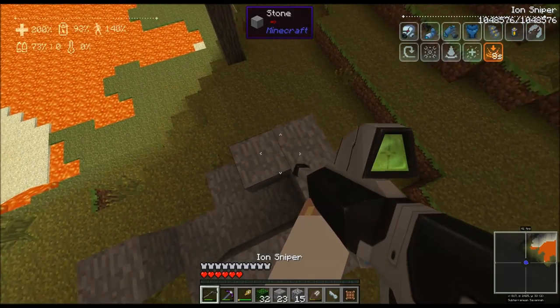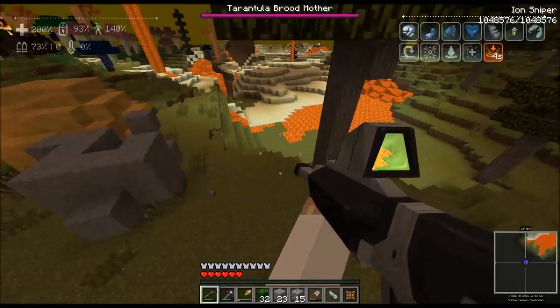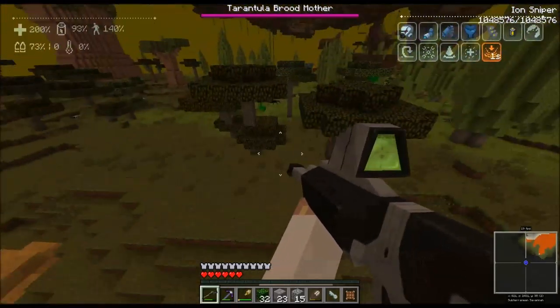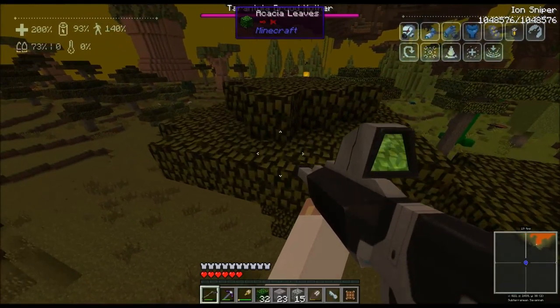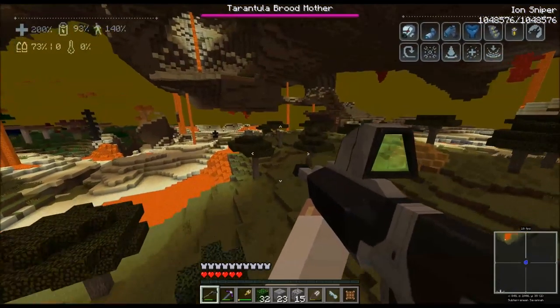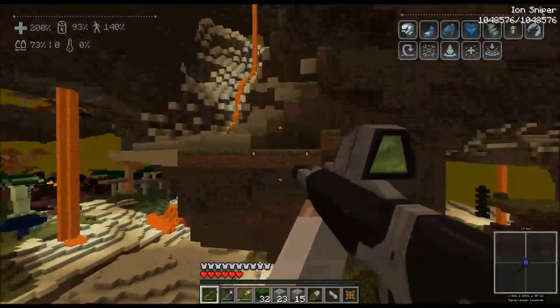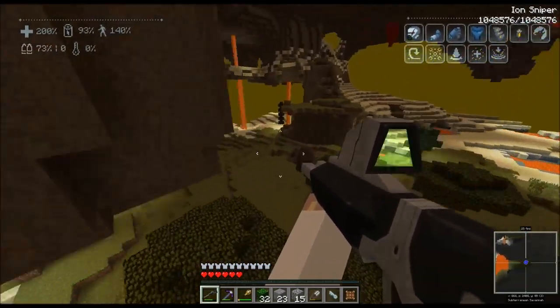Alright, I got 15 cobble which should be good. Tarantula brood mother — what?! I gotta be careful. The acacia trees — this is freaking cool! What's that red stuff floating over there? I like... I want to check everything out right now. Oh this is so cool.